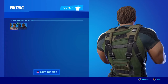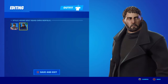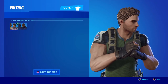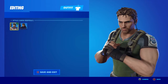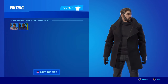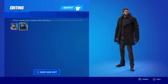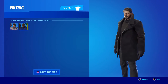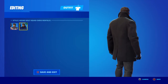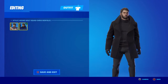Everything looks correct — the hair is right, even the little earpiece, which is really nice. They did a great job on this outfit. I'm not a fan of the Resident Evil 8 Chris though; something about the face just doesn't look right to me. The hair and beard are correct, the jacket and turtleneck look nice, and one cool thing is the jacket has its own physics — when you're running, the jacket actually moves with Chris, which is really cool.